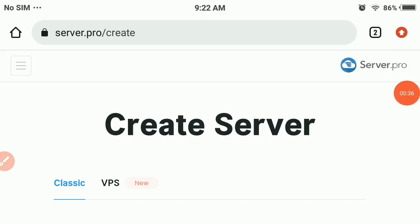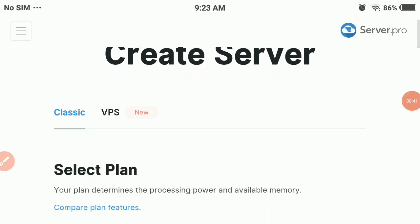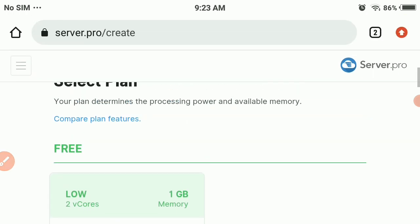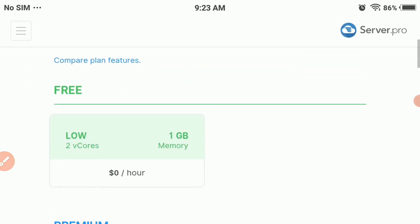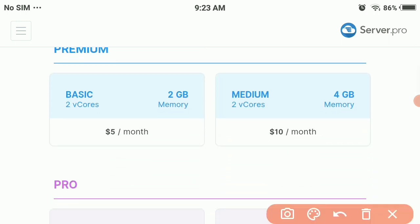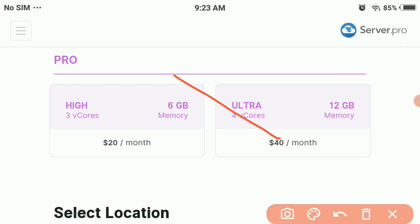We are now on the create server page. You need to stay on the classic version. As you can see, there is a free plan — you don't need to spend any money to make a server. Click on the free plan link. You should not click on the premium or pro plans because those will cost you money.